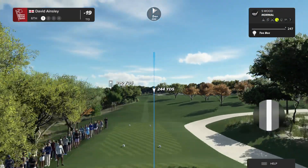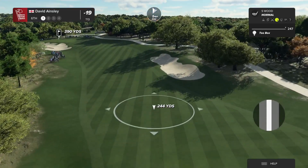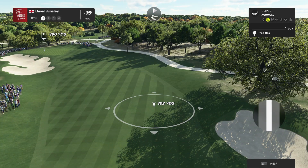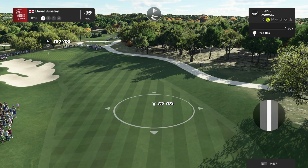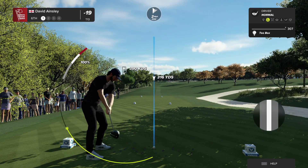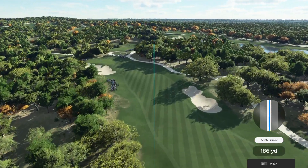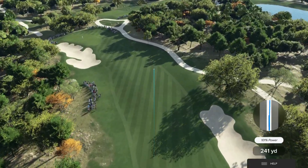Pretty sure this player will be buoyed by that birdie back at the last — let's see if they can deliver another one. Players must find the fairway, avoiding that bunker down the right-hand side. From there, the second shot is up the hill to a green that runs away from the players ever so slightly. But still, going in with a short iron into this par four, a birdie is definitely makeable.